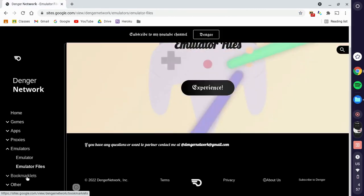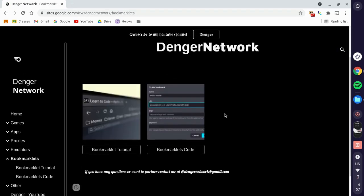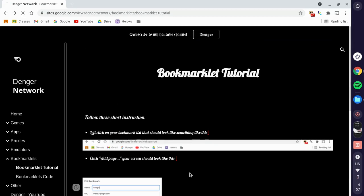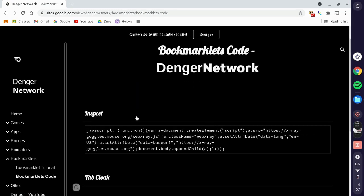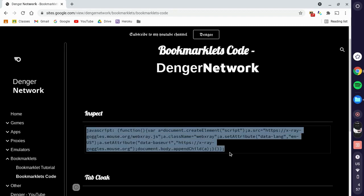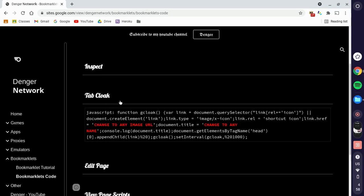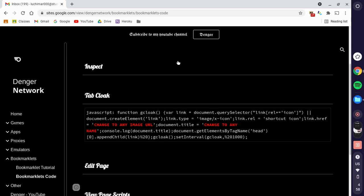A really interesting feature is bookmarklets. If you didn't know, bookmarklets are basically a JavaScript code that lets you do all types of stuff. If you don't know how to add a bookmarklet, make sure to read the instructions — they're really simple, you can do it in about a minute. I have the codes right here. Inspect lets you edit the page; your school doesn't let you inspect the page but with this bookmarklet you can change everything. Another good one is TabCloak — it changes the tab for you.